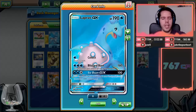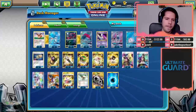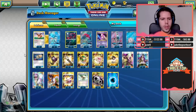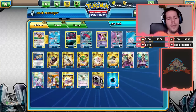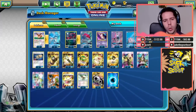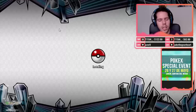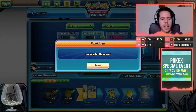We also have Ice Beam GX which deals 100 and paralyzes, which can be very effective to lock something in and knock it out next turn. The trainer lineup is four Sycamore, three Guzma, three N, two Cynthia as the draw engine, triple Aqua Patch, four Ultra Ball, two Nest Ball for recovery, triple Choice Band, triple Floatstone, double Field Blower, double Enhanced Hammer, double Energy Loto, one Rescue Stretcher, four DCEs, and seven basic Water Energy.